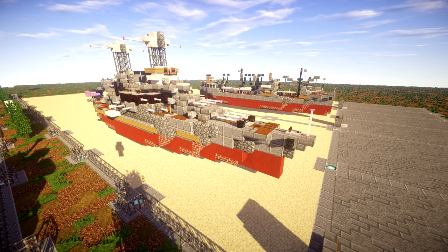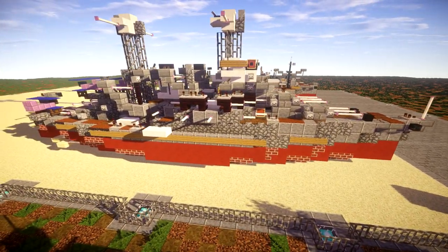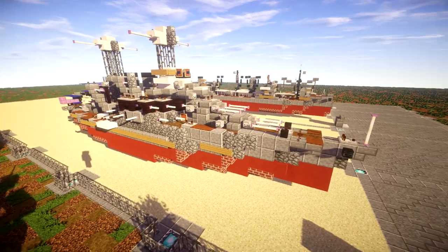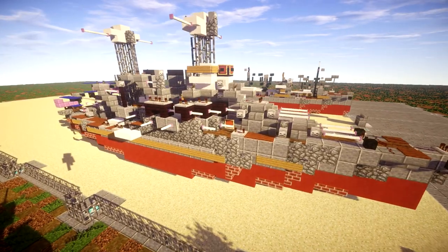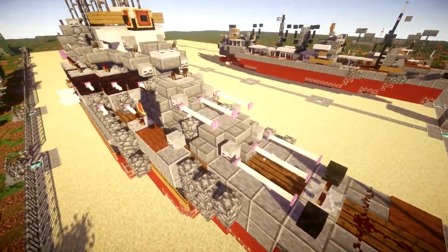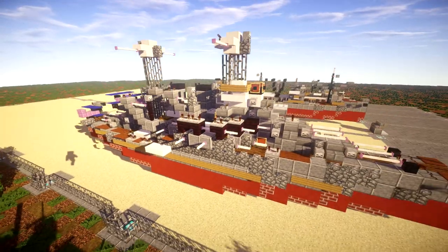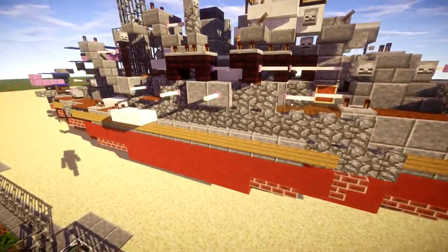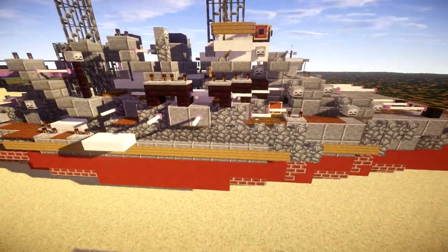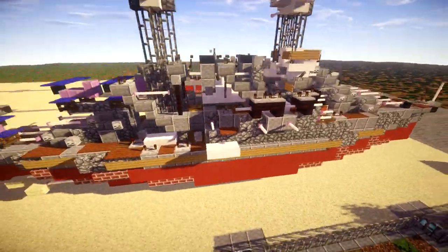Let's go ahead and take a look at the USS California to see exactly what we're going to be building. This is the early version, or the dawn of World War II version. It was later modified in 1944 after being raised over the course of 1942, so it definitely looked different later in the war, but this is what the ship looked like when it was attacked at Pearl Harbor.